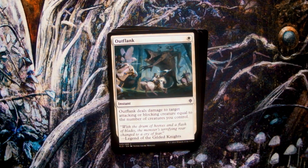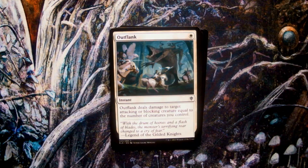Outflank, art by Victor Adame Minguez. The flavour text reads: 'With the drum of hooves and a flash of blades, the monster's terrifying roar changed to a cry of fear.' — Legend of the Gilded Knights. One of the many themes explored in the set and the ebook The World of Quest by Kate Elliott is the arrogant notion held by realm-dwelling humans that the courts are superior and more cultured than the denizens of the encroaching wilds, who must be tamed. This is so ingrained into the realm's mentality that they have legends and myths to support it, despite many conflicts being started by their own adventuring beyond their borders.